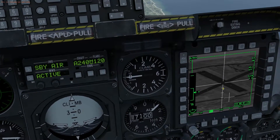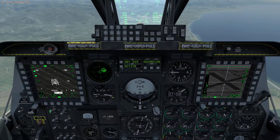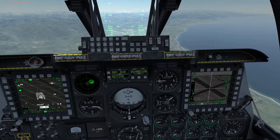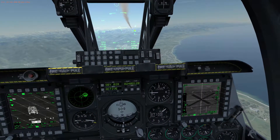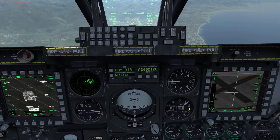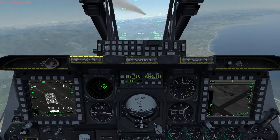Now we are locked onto our target for both the Maverick head seeker and the TGP. Basically all you want to do is make sure your master arm is on and you have your AGM-65 selected, then press your pickle — whatever you have set to fire. As you can see, rifle. You can see that huge trail going down to assess the target, and you can fire these off in rapid succession — rifle, and another rifle there.